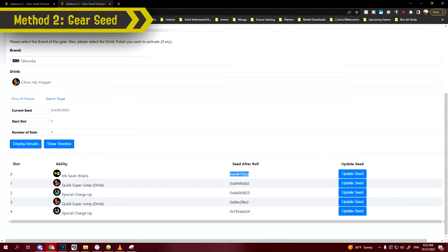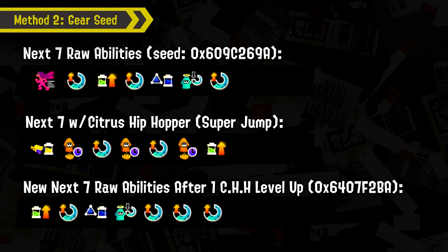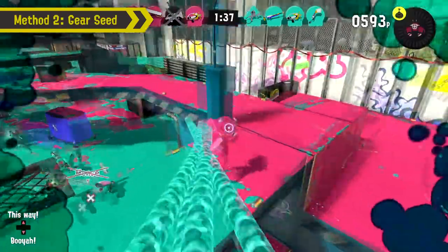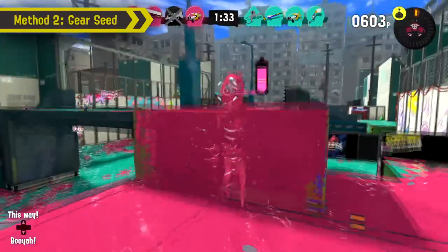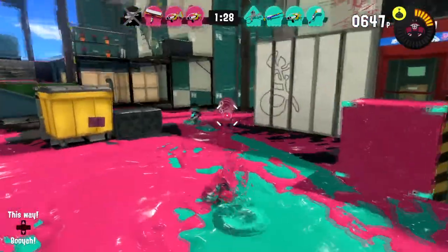When the drink runs out, it returns to my previous list — but with one thing to note. If you pay attention to the seed section and compare upcoming seeds, the seed in slot one of the non-drink list moves up to slot zero in the active drink list. Lean explained that using a drink either skips the seed when the drink does not work, or uses the seed if it does work. So activating a drink will skip the next ability you would have gotten — keep that in mind if your next immediate ability is something you want. Also, adding an ability via chunks will not alter the current or future seed and abilities.